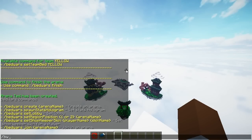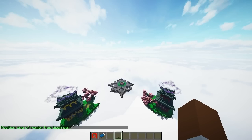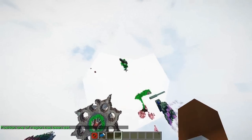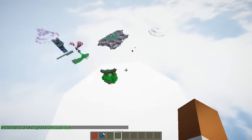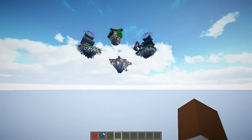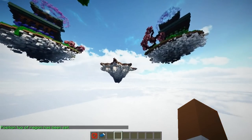Now we're going to add the region. Do slash BW set region position 1 and then your arena name — mine is 'Ted'. That sets the first position. Now you select the region in a cuboid form, pretty much like WorldEdit — it's very similar. Go all the way to the other corner and replace position 1 with position 2. That selects the whole arena.